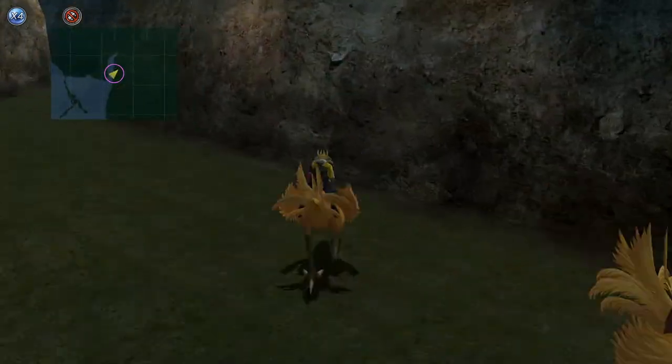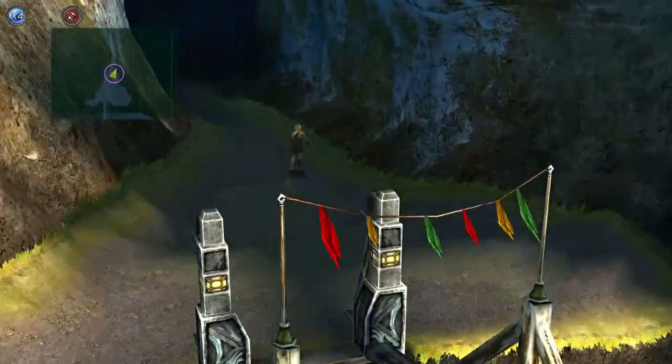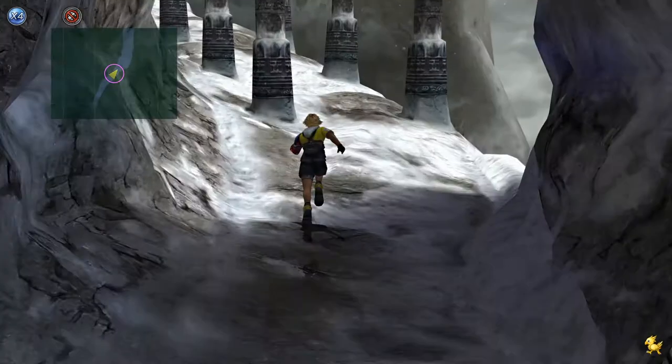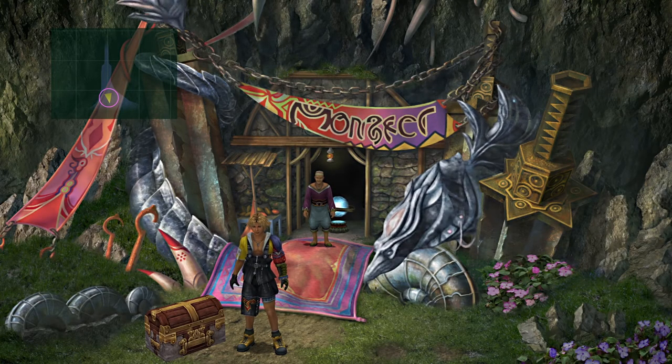Next you're going to want to go over to Mount Gagazet. You're going to need to collect all nine species of monsters in the Calm Lands, then go to Mount Gagazet and collect all of one species of everything from Mount Gagazet, including the Zanarkand Cave and the monsters in the water of the cave.